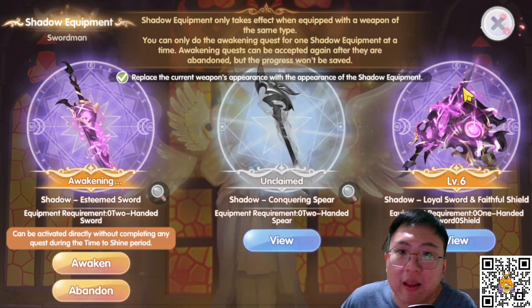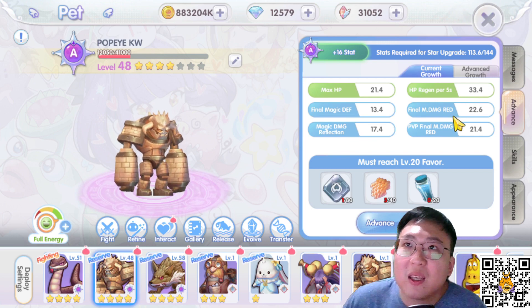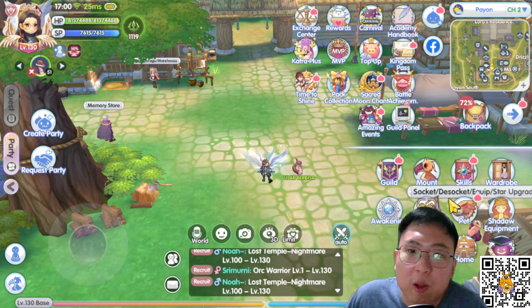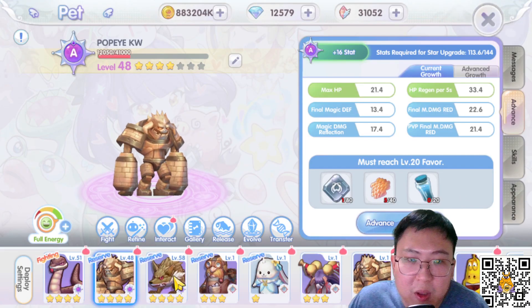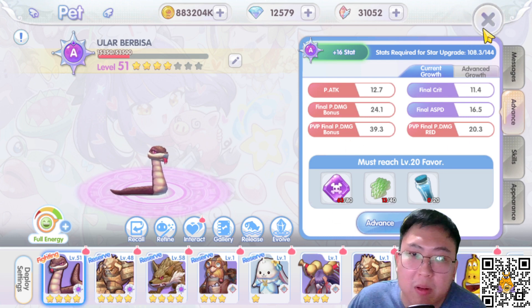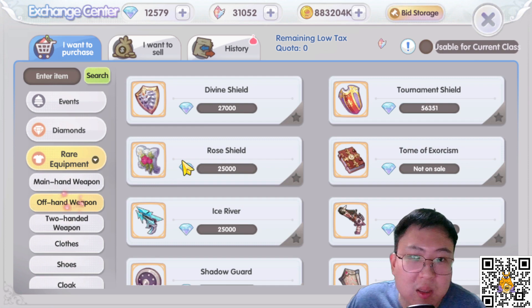For those wondering: if you don't have a regen pet — mainly on newer servers, or you're not a Rune Knight yet and maybe switching from Shura or other jobs — and you don't have the regen pet, maybe you only have a Desert Wolf or a Toad as a PVP pet, you can use other shields to cope with that. There are plenty of shields you can use actually.